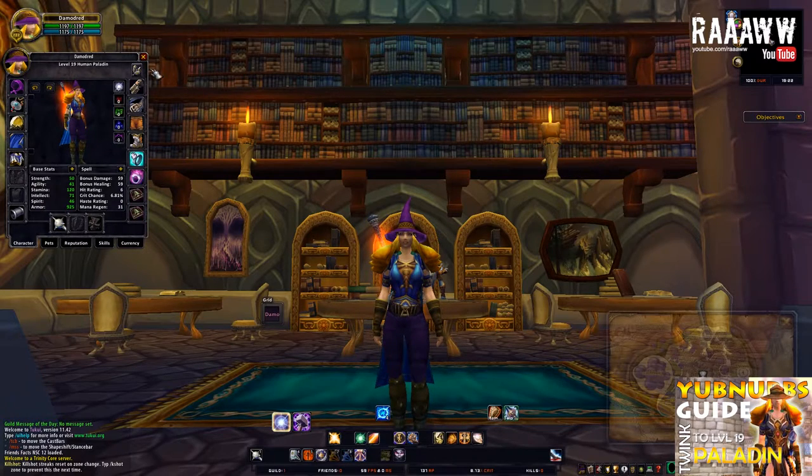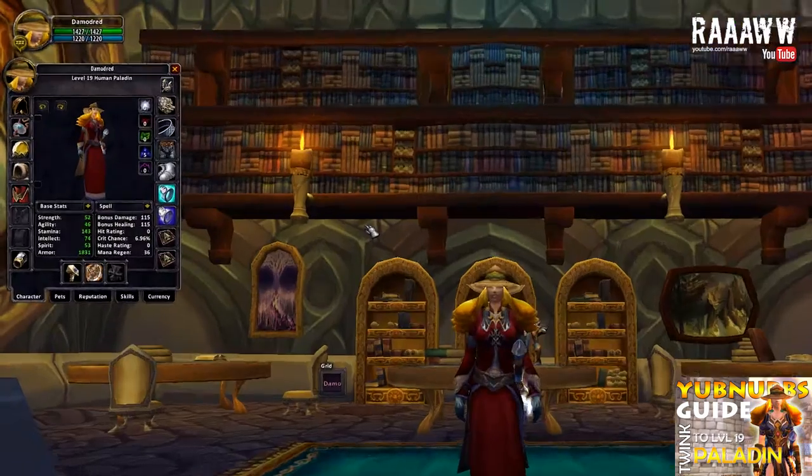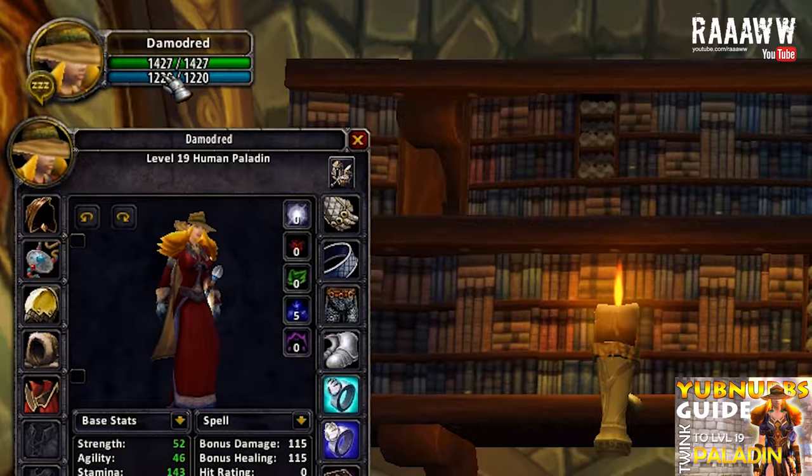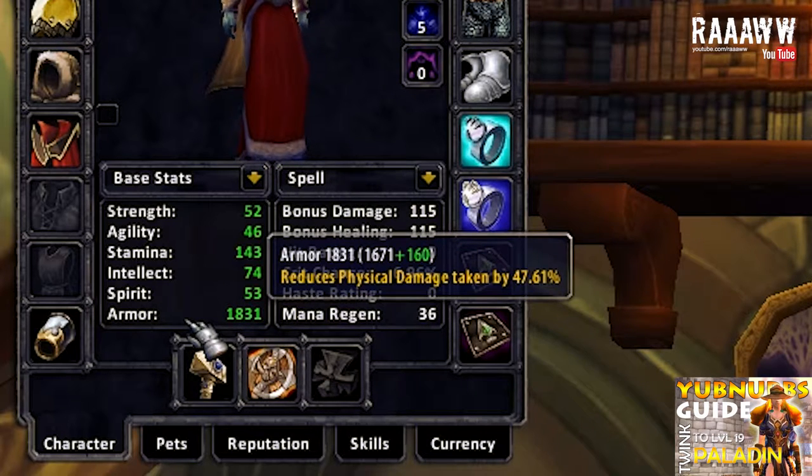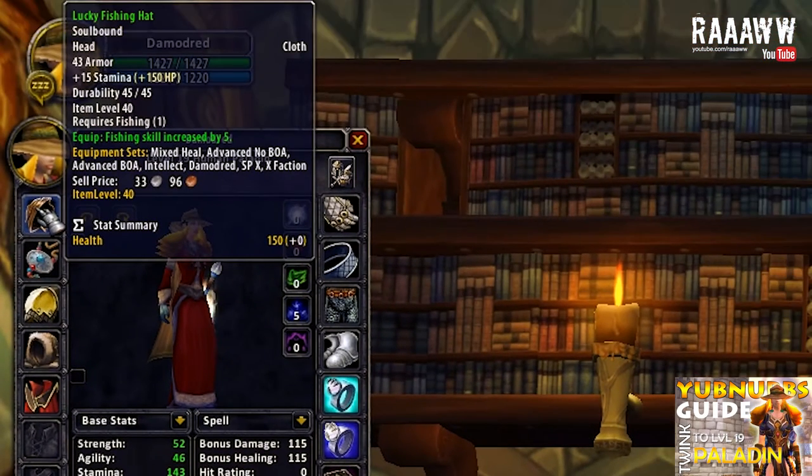That was the starter set. Let's move on to the cross-faction set. This is the advanced cross-faction set and pretty much the best that I could build. It has 1,427 health and 1,220 mana. I feel that 1,200 mana is my bare minimum — obviously the more the better. Considering we already have 1,427 health, you will probably reach around 1,600 to 1,700 health in Warsong Gulch when fully buffed. This set has 115 spell power, giving a bonus healing of 115. Anything above 100 is fine. This set also has 1,831 armor with Devotion Aura, which reduces physical damage taken by 47.6%.